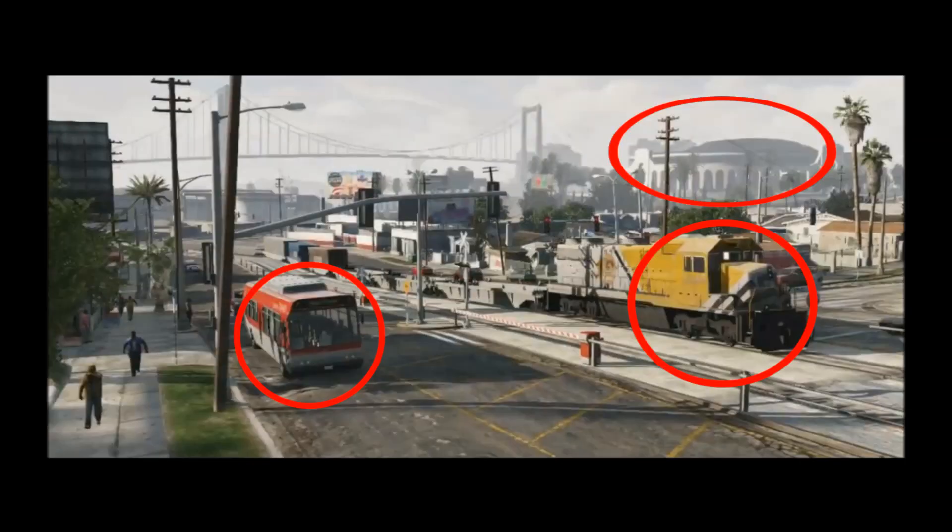Now this shot is very interesting, as we can spot a lot of different things. First of all, there is a train line running in the middle of the street — this is probably the same one used in San Andreas near Grove Street. We also see an updated model of the red bus, which is in my opinion much better than the GTA 4 ones. In the background we see the stadium, modelled after the Los Angeles Memorial Coliseum.